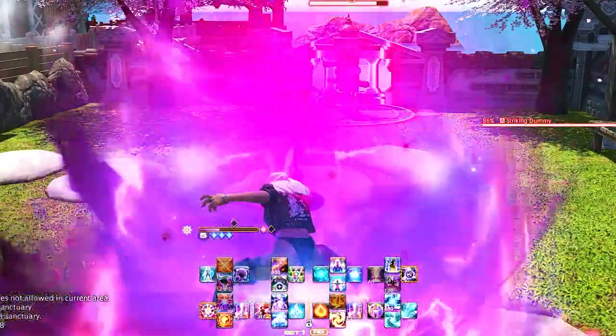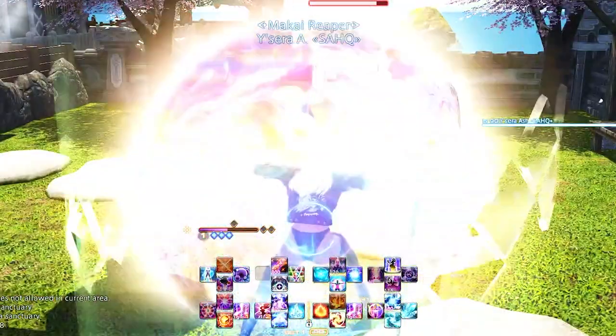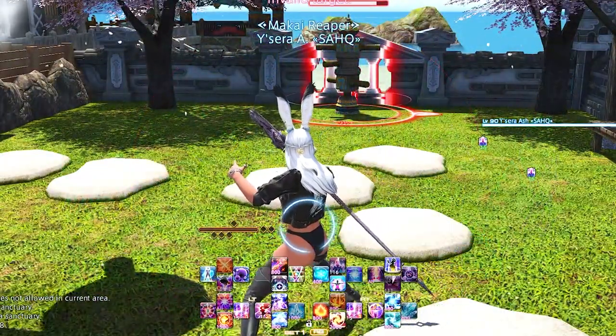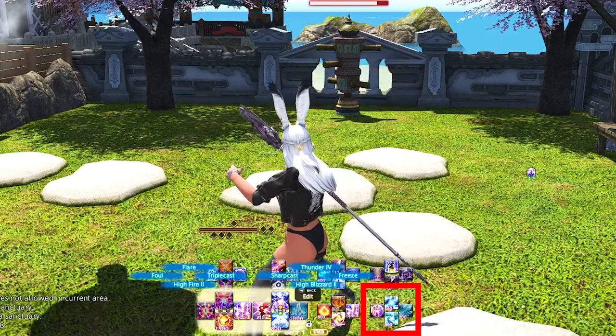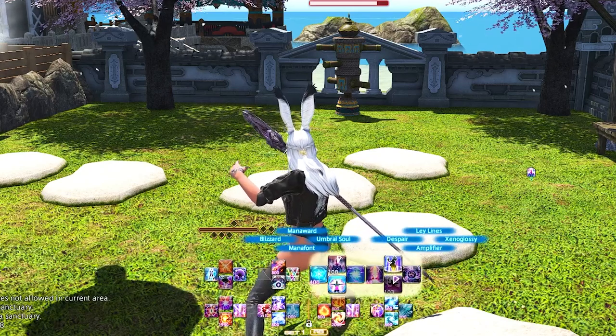Mana Ward is our shield and oh-crap save for if you don't move in time from an AOE, and Blizzard 1 is just here for low-level dungeons. After the opener, you're essentially moving from Right Trigger 1 letters, to Right Trigger 2 letters, to Right Trigger 1 D-pad — that's the whole single-target loop in a nutshell.